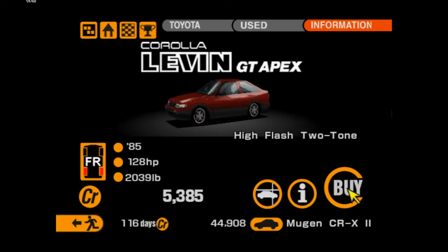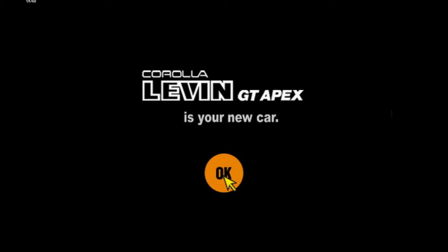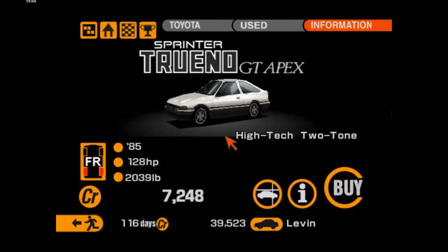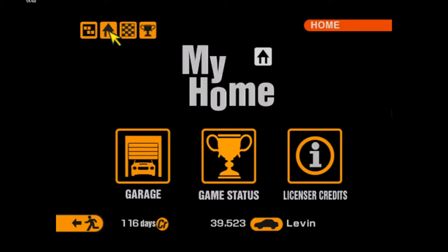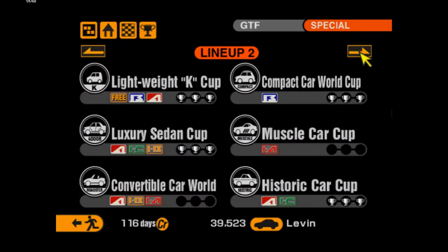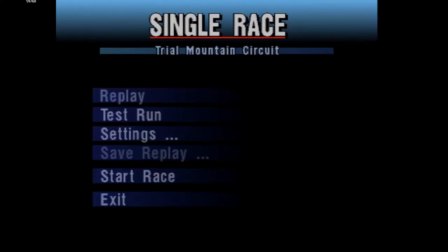It's 5 grand. You can just enter it with any car, but I'm sticking to A's. There's no difference between this and the GT Apex really, so we're going straight into it — not the other one — for our first race at Trial Mountain. 7 grand online, so we're actually going to get money back if we win this first try.